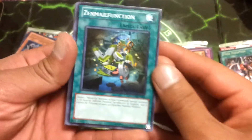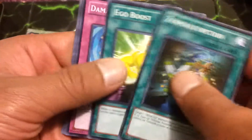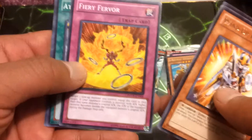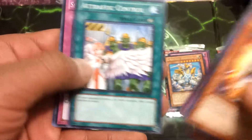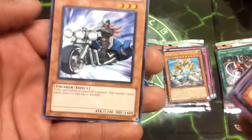Next and final pack is a Photon Shockwave. So we have Zen Male Function, Ego Boost, Damage Diet, Space Cyclone, Windup Knight — just the Rare — Fire Fervor, Traffic Control, Seen in the Ceremony of Sweet Han, and a Ray Rider.